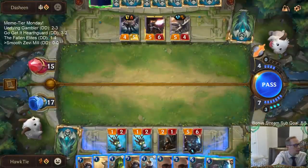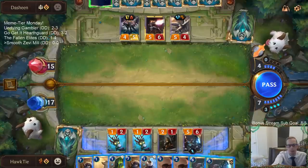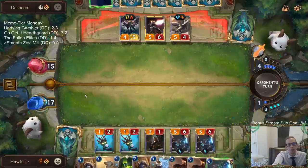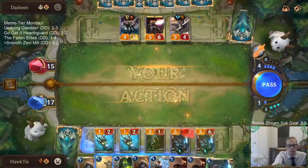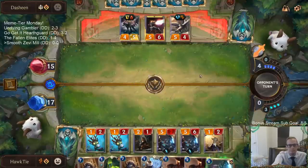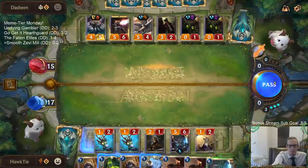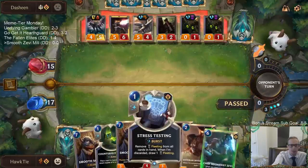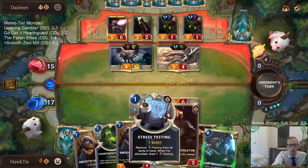Our deck has three Warning Shot, one Parlay, three Mystic Shot — seven cards total that can turn on Plunder. I'm planning on playing the Pool Shark this turn so we can draw two extra cards looking for Plunder enablers. I don't think I'm going to play Stress Testing yet — I was thinking I'd wait till next turn, draw all these cards, then Stress Testing them after.